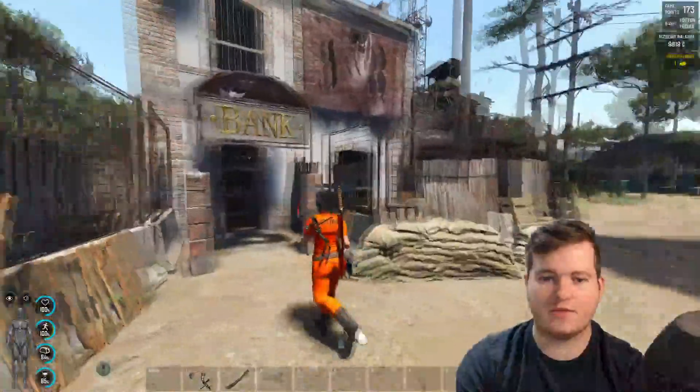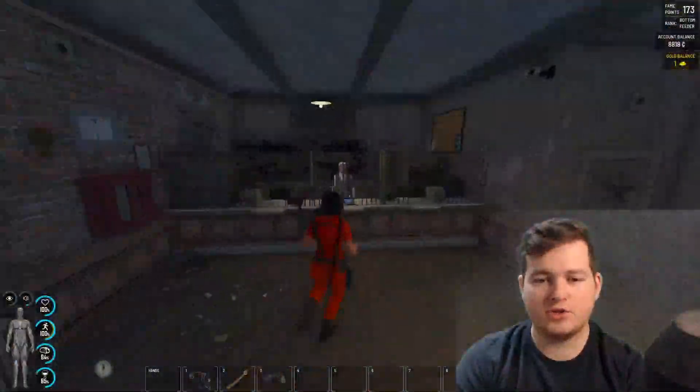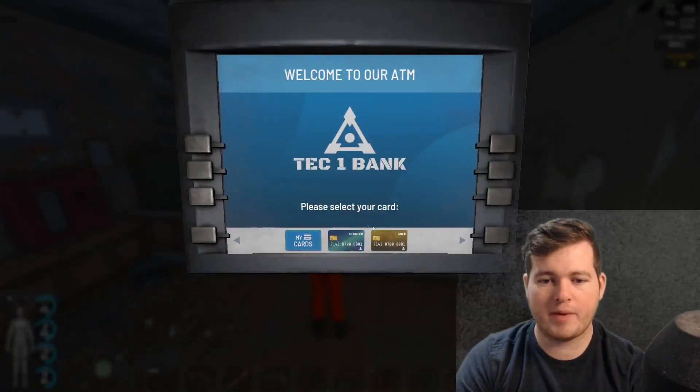So sell whatever you can, do whatever you want. Once you get 5,000 gold, you go over to this guy here and you buy your gold bank card here.